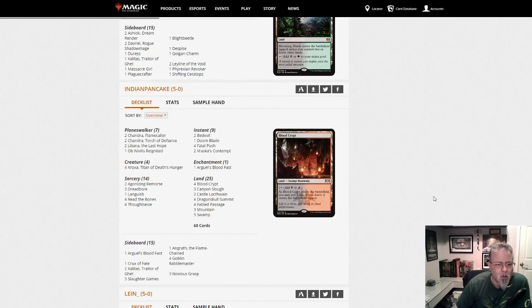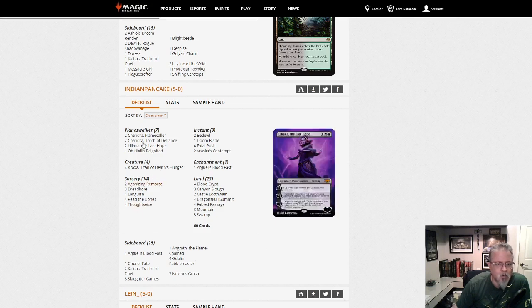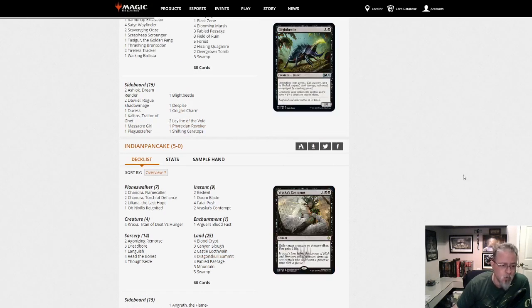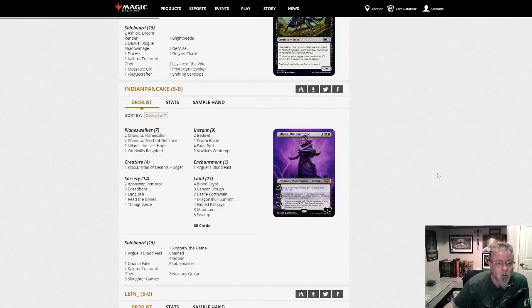Indian Pancake with another Black-Red deck. This one is a Black-Red midrange — the Black-Red version of the Black-Green deck we just saw, in a lot of respects. It's board control, trying to win with Kroxas and Chandras, maybe Liliana of the Lost Hope depending on how things play out.